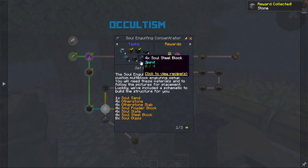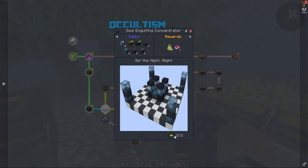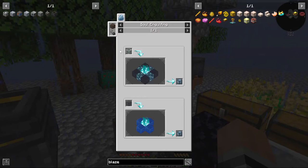Now I need to get a bunch more stuff. This is a soul engulfing concentrator — a custom multi-block engulfing setup. You will need these materials and follow the pictures for placement. Luckily they've included a schematic to build the structure for you. Oh dear — soul glass.